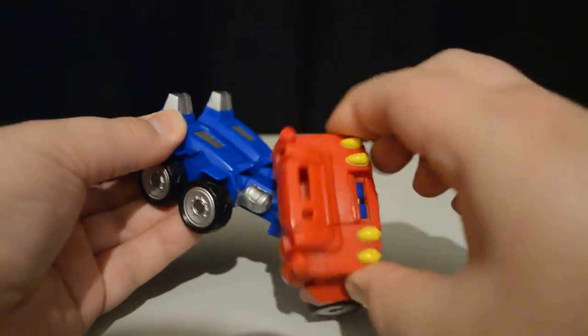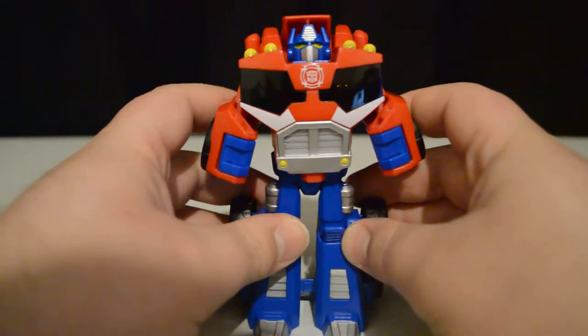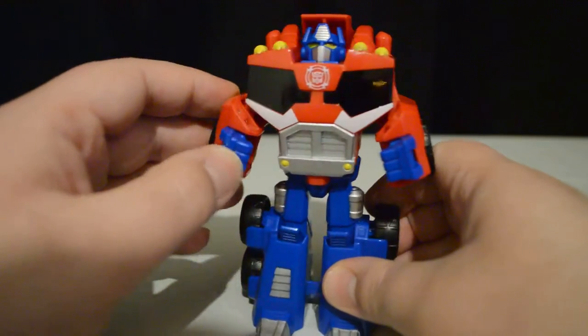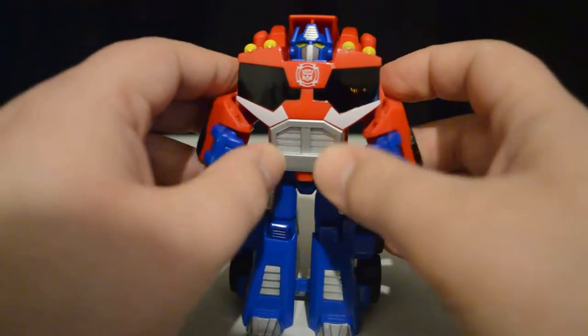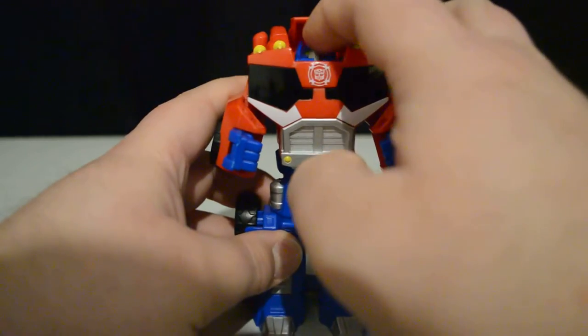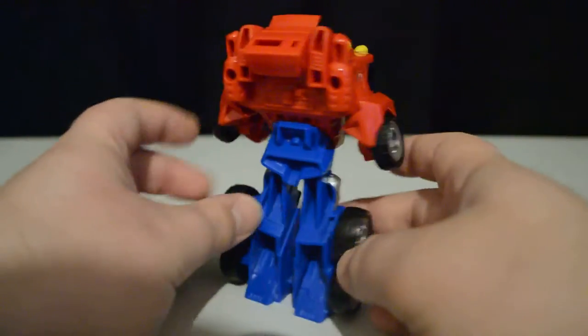It really is simple — you just grab here and twist around, and then you just pull out his fists, those big blue fists. Articulation-wise, he can move his arms up and down, and obviously his fist in and out. His head can go back into that little slot there, and there's a little clip bit for his backpack.